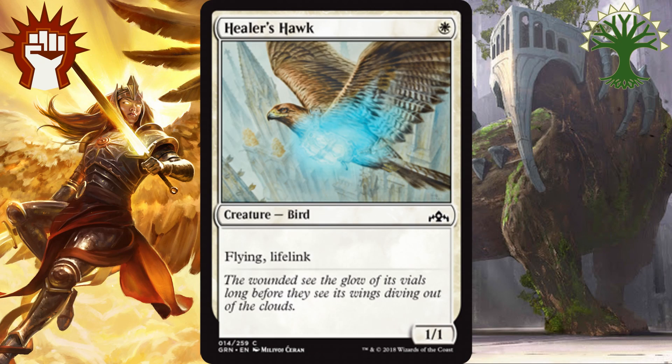Let's jump right into white with an honorable mention for Healer's Hawk. The 1-white mana bird is a 1-1 flying lifelinker. It's great because it's easily mentored, it's a really good legitimate 1-drop that will be hard to answer early, and lifelink is super valuable in those racing situations.